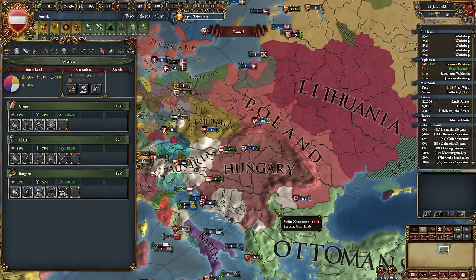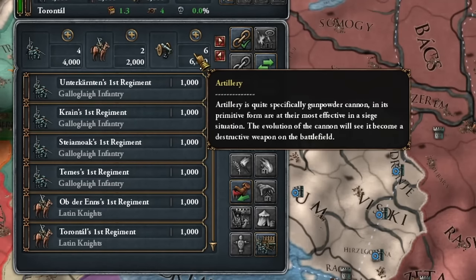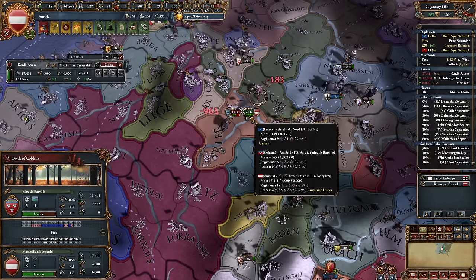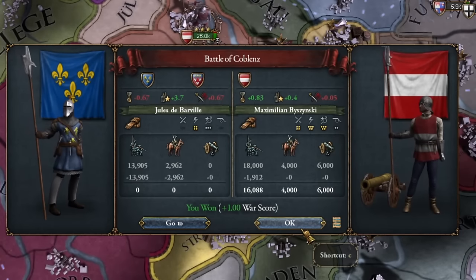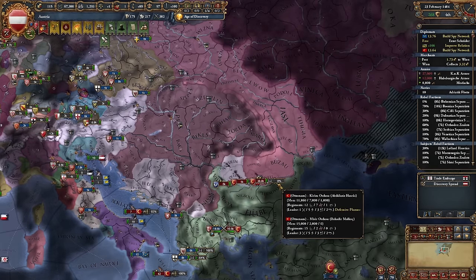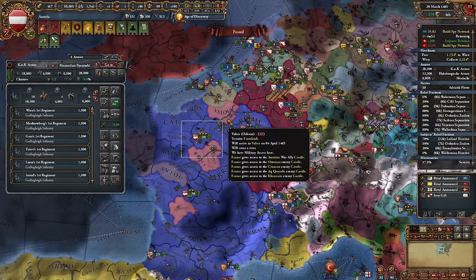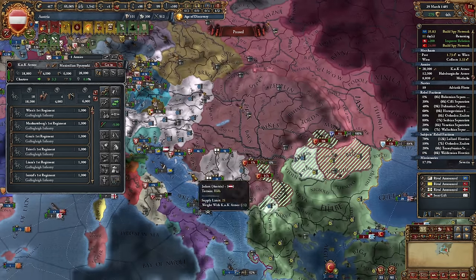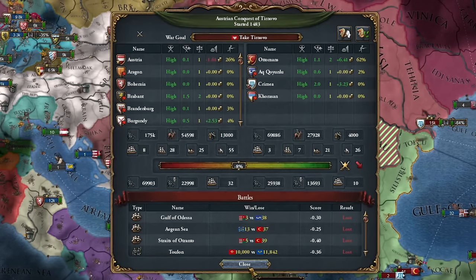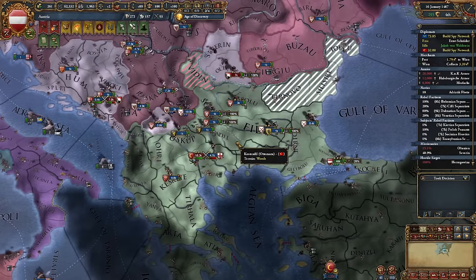I'll aim to form Austria-Hungary. I don't need to activate the privilege now since I haven't integrated Hungary, Poland, or Bohemia. I attacked the Ottoman Empire because it's technologically backward and I have cannons. The Franco-Ottoman alliance bothers me — France is also backward and doesn't use generals. Regardless, it didn't help them. I proceeded straight to Paris, hoping Poland and Hungary will hold my eastern border. Paris fell in two months.